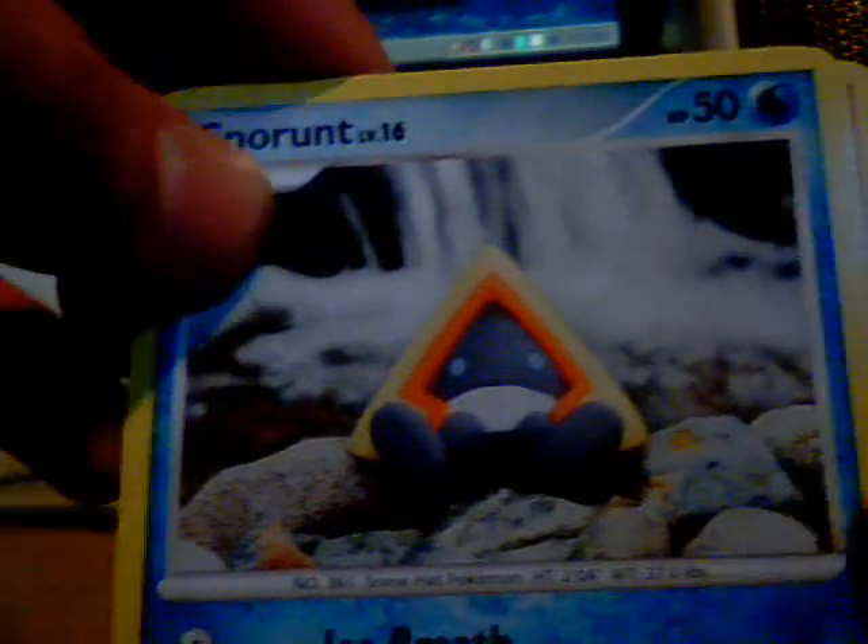Now we're onto our last one. This is a Platinum Arceus pack, but Zapdos on the front. This one doesn't want to open either — must be good cards, all packed in here. First of all, we got a Burmy. Snorunt — aw man, I got that already. An Electrike. Wingull. A Kabuto.